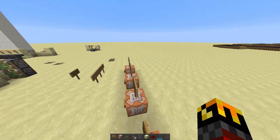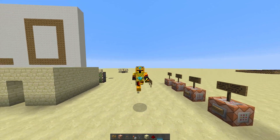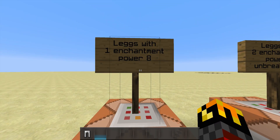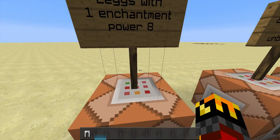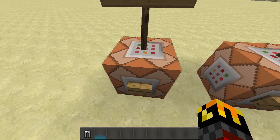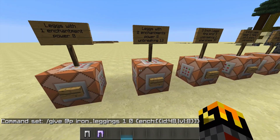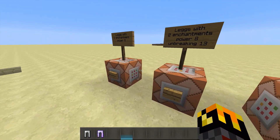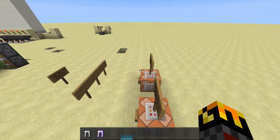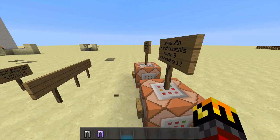Subscribe for more awesome videos and let's get to the tutorial. The item we're using is iron leggings. The first command gives you one enchantment — leggings with power eight. As you can see, it has power eight and you can wear them, though it won't do anything useful since that's a bow enchantment. You can actually add any enchantment to any item — like sharpness on a block — and it works.